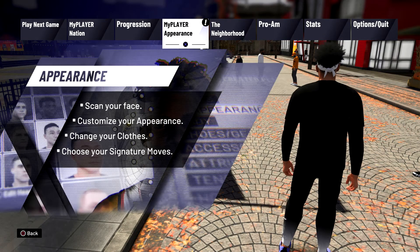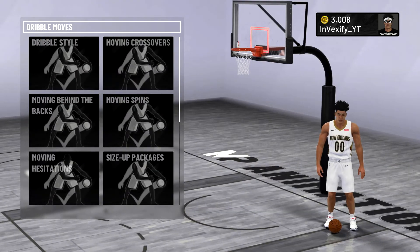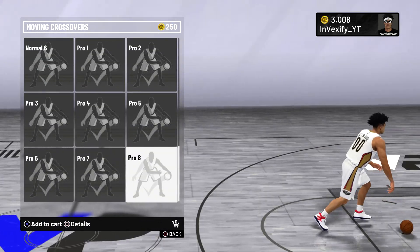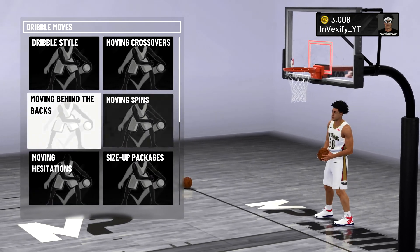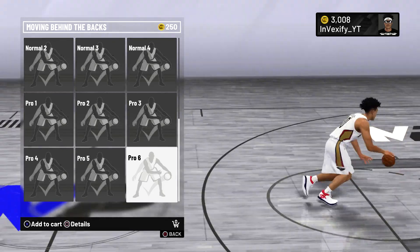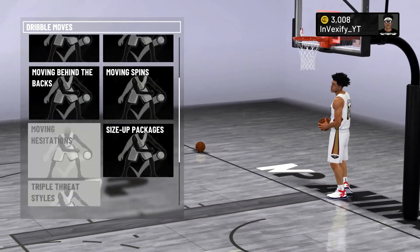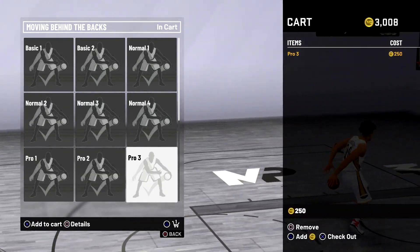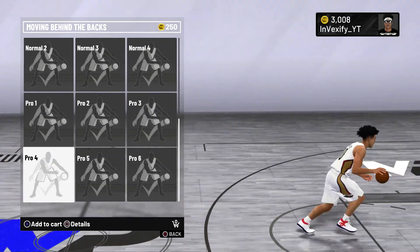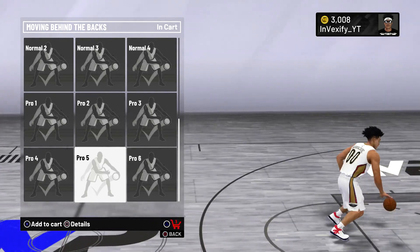Once y'all have done this, go to my player appearance, then go to the animation store, and really buy any animation you want. Make sure you have enough VC to buy it. I'm gonna buy something I'm not supposed to be able to get - like I'm on my 7-foot-3 glass cleaner but it's letting me buy really any dribble move I want. I'm gonna go buy the Pro 5 behind the back.